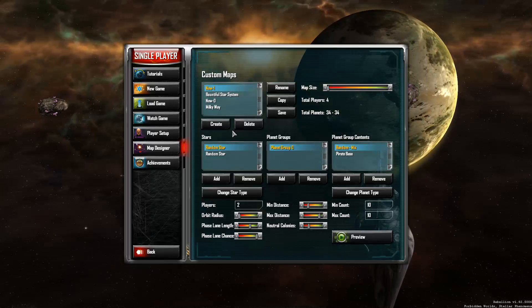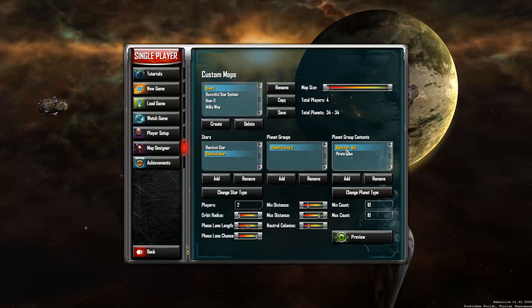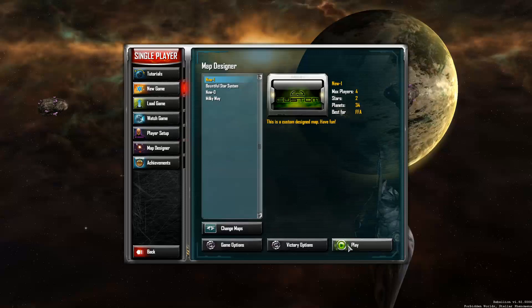It's going to have two stars, two players on each star. Basically the star systems will be pretty similar - they've got two different planet contents. There's a random mix of ten planets and a pirate base, same on both. They could have a completely different variety of planets, but they definitely have a pirate base on each star system.